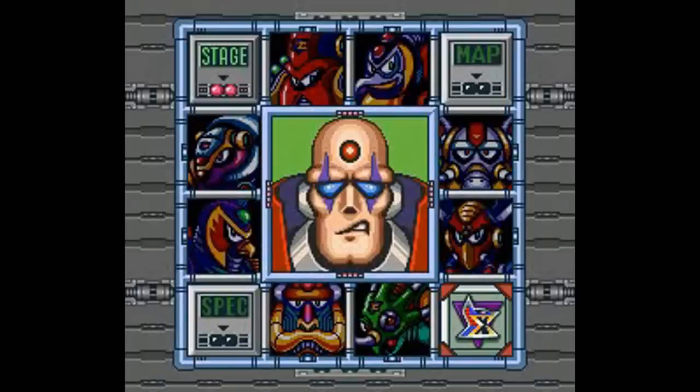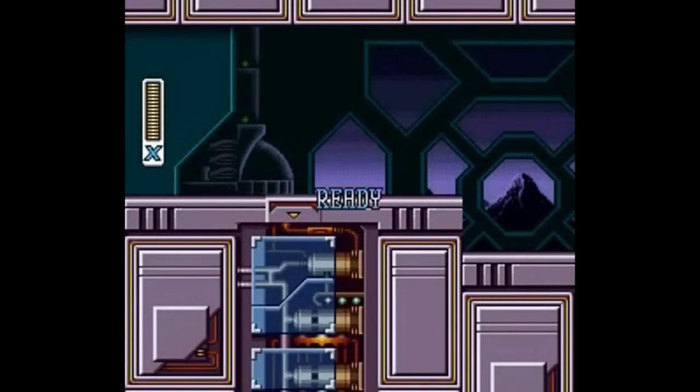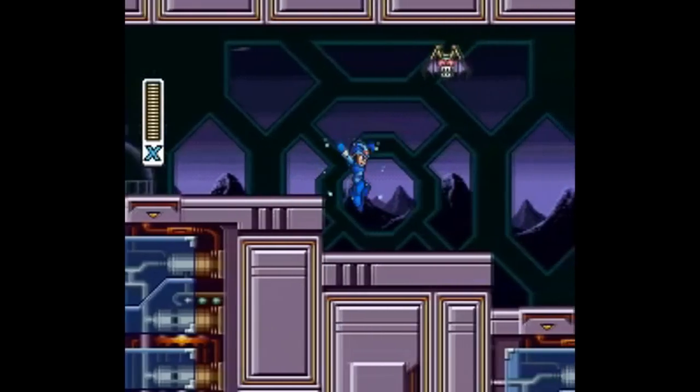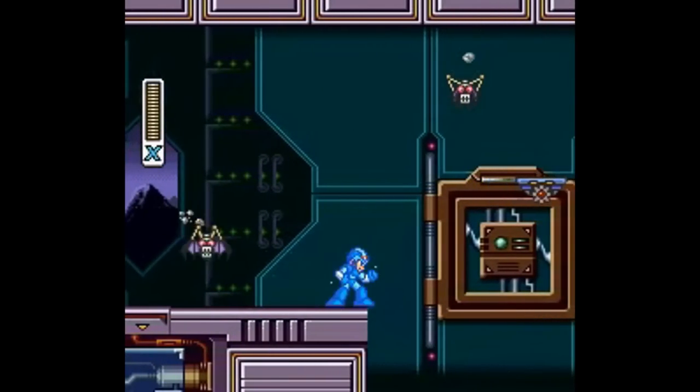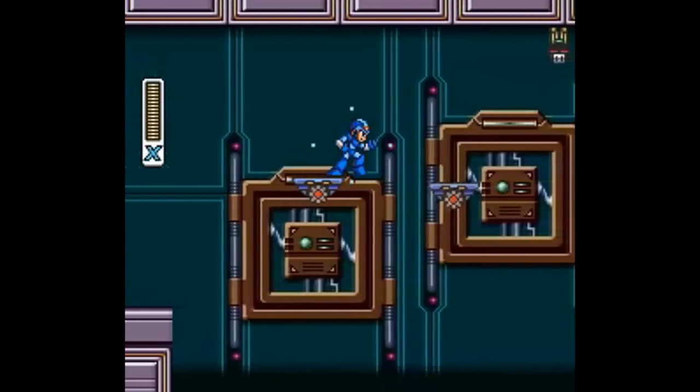Sigma's Second Fortress isn't exactly a cakewalk, but it isn't exactly challenging either. There's one serious issue in this level, and it concerns a stretch of riot armor enemies who actually start in their arenas. For starters, there's a mostly empty stretch before the first rewrite of the stage, in which the upgraded buster makes its usefulness evident.